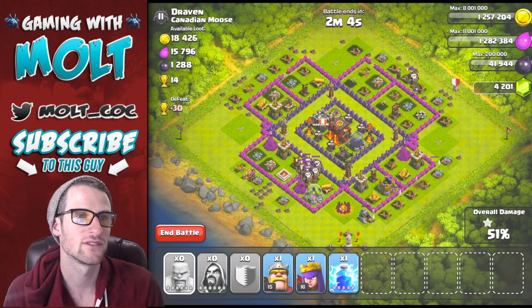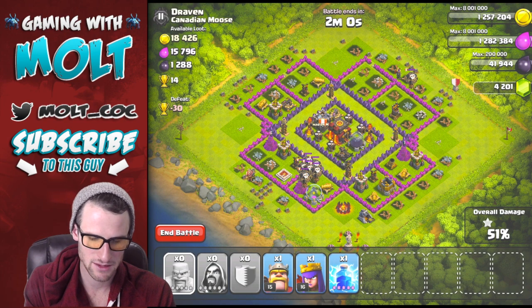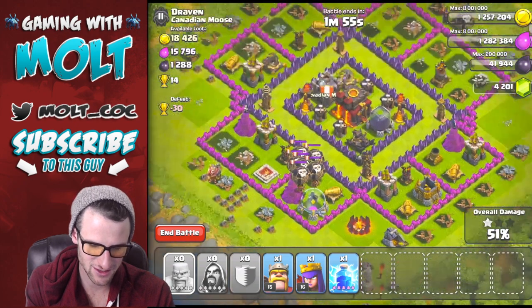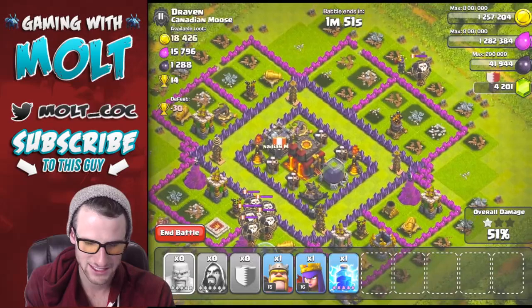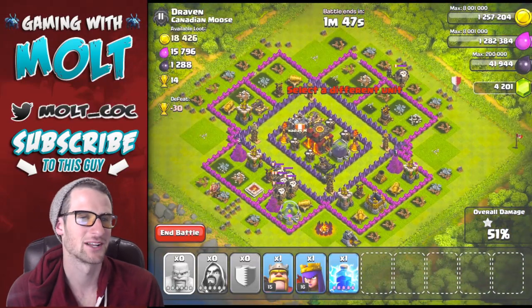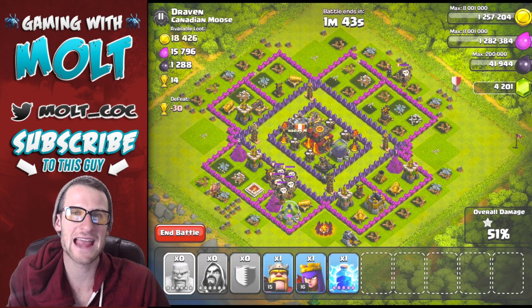14 trophies using Wazarians — not too bad. I definitely love the Wazarian attack strategy. It's a lot more expensive than Barch, but you can pretty much do what you want with it. He had one, two, three, four, five, six, seven — seven balloons in his clan castle. At least those were upgraded well.